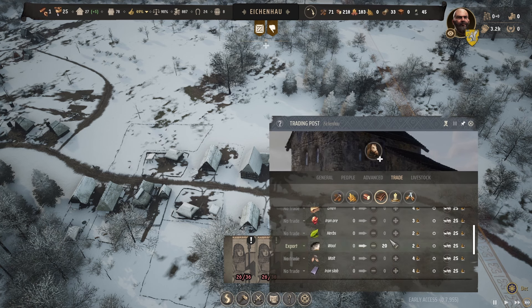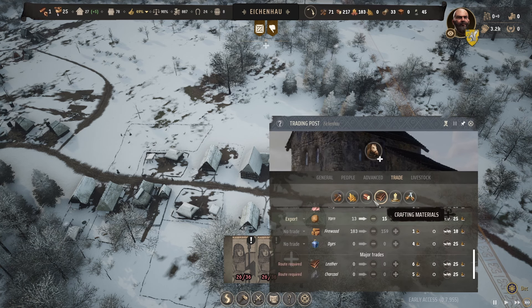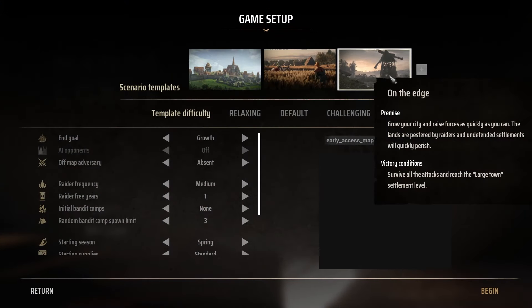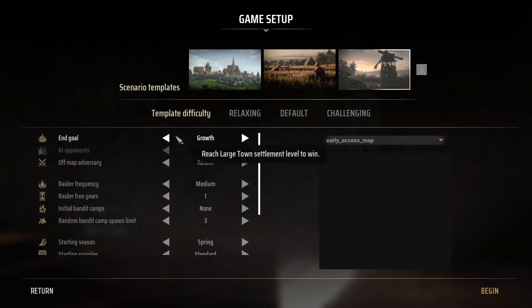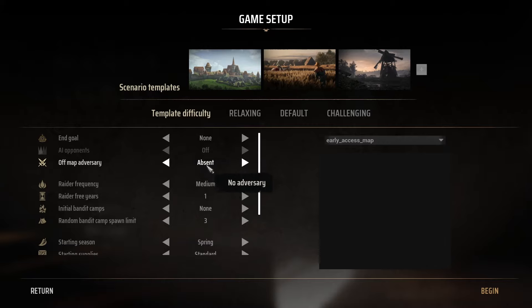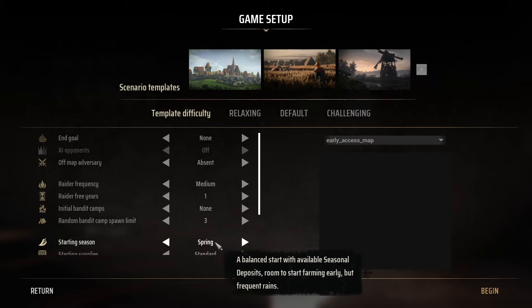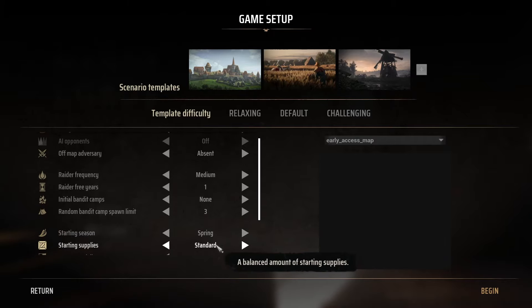Before we go further into detail about how I developed my village to succeed, I want to quickly go over the map settings I used for my game. I chose the 'On the Edge' scenario template on default and only changed the end goal to none. This setting meant I had only one year to prepare for the first attack. It could also be possible to play on the challenging difficulty, since I made a few mistakes due to a lack of game knowledge.